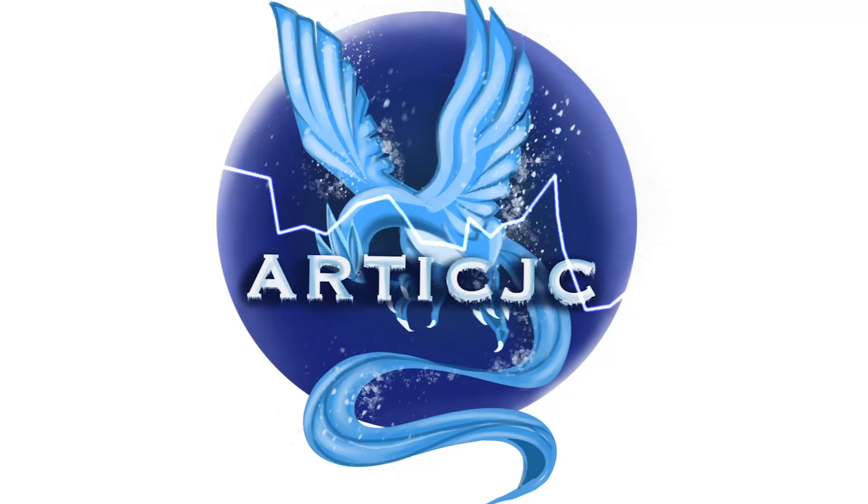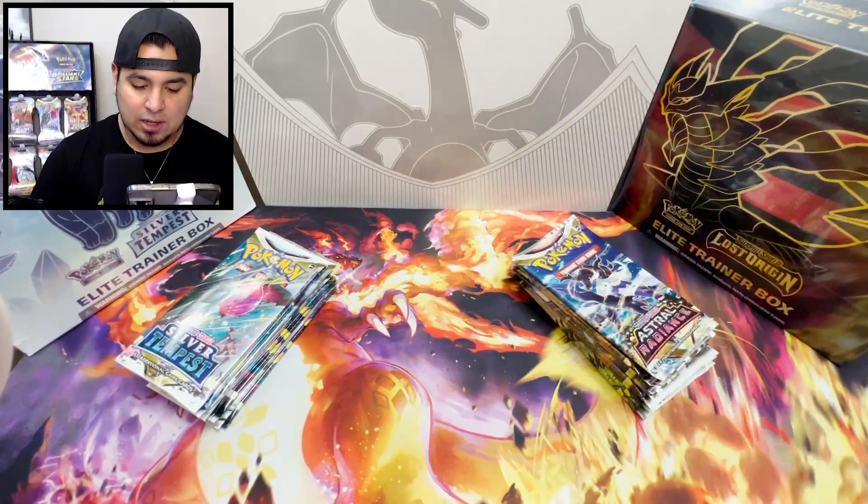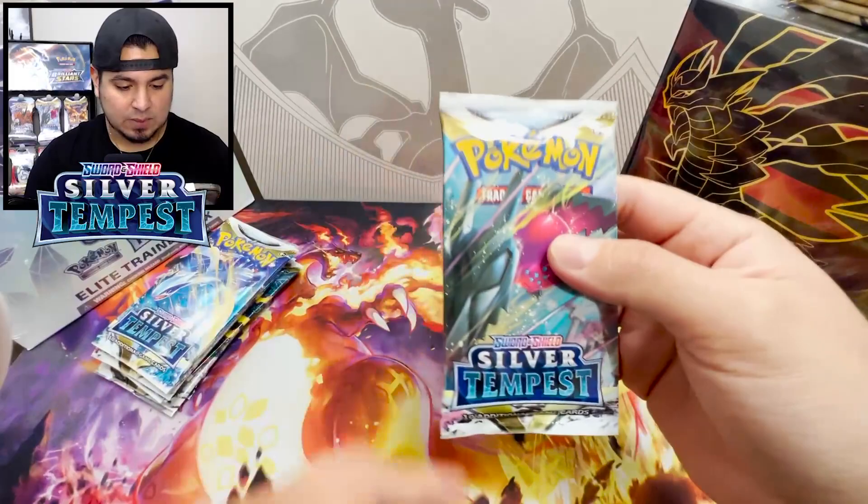Welcome back everyone, Arctic JC here. On today's episode we have the Elite Trainer Box battle with Silver Tempest versus Lost Origin. Do me a favor - if you're brand new, hit that subscribe button, hit the like, leave a comment, let me know what you guys think at the end. See who's gonna win. Silver Tempest is brand new, and Lost Origin we didn't open any ETBs, so let's jump right into it.